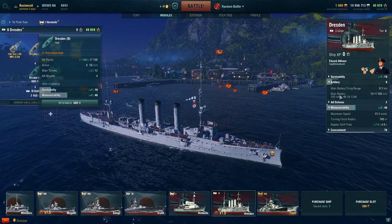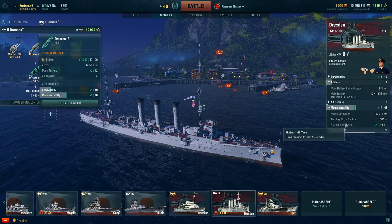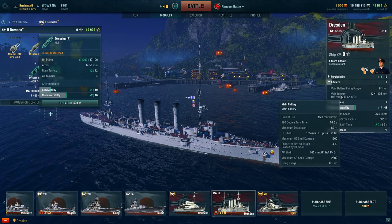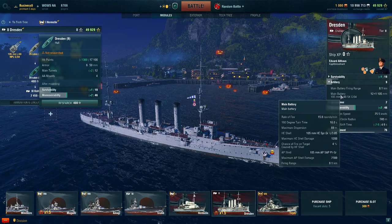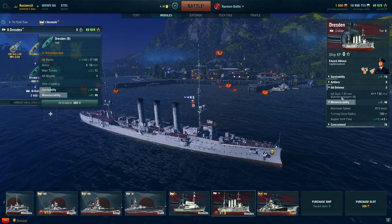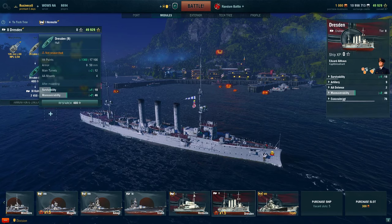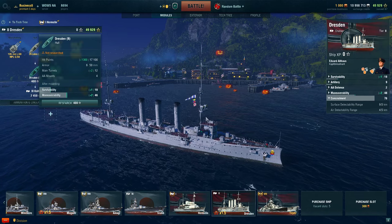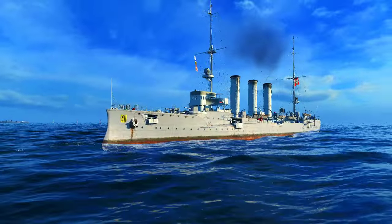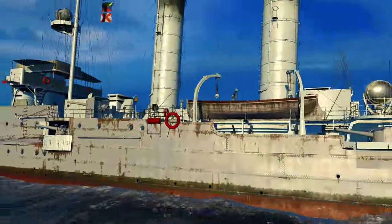Moving on to the tier two Dresden — it certainly has an early turn-of-the-century look, very World War One. It has a lot of guns aesthetically similar to the St. Louis. With the hull and FCS upgrades, you can get 12 cannons — six each side. But there is an issue with these cannons: they're very small, around 105 millimeters. They have horrible fire chance — I think it's about 4% on this ship and 5% for the Kohlberg.